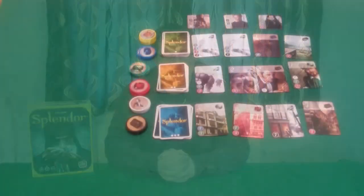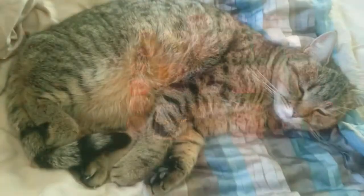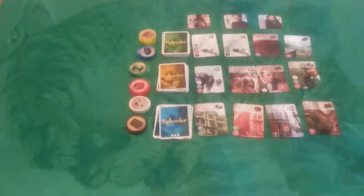So with that out of the way, let's take it to the table for a game of Splendor. I've set up the game here for two players, and playing against me today will be Pixel. We randomly determined who would go first, and it was determined that I would be the first player, so I will take my turn.